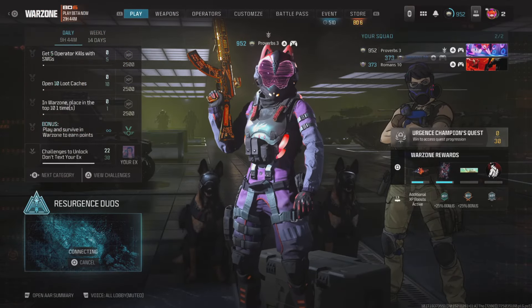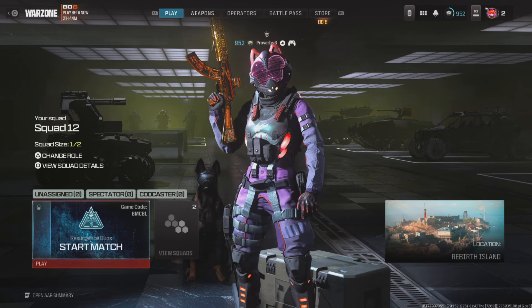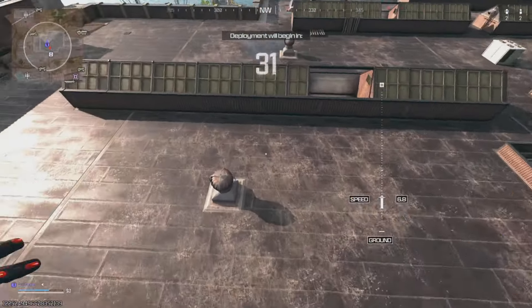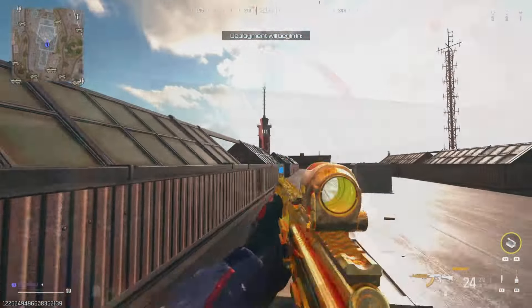While in the glitch lobby, have a friend join you and then start the match. Both players need to select Join Random Squad and then start the game. Only you and your friend will be in this lobby, so you can use this glitch to show off all your skills or just practice your Warzone strategy.